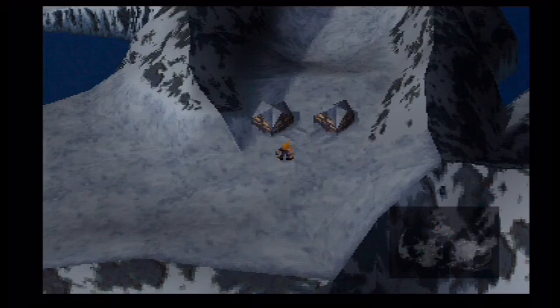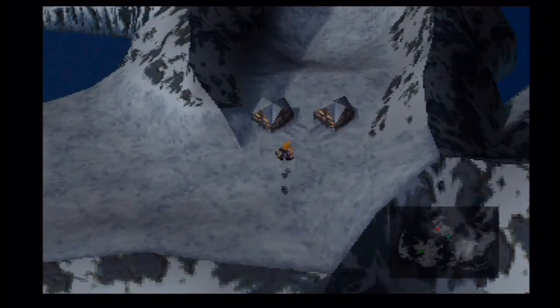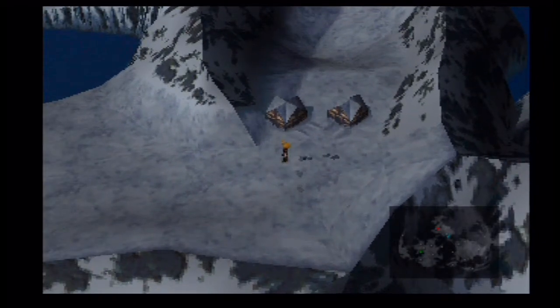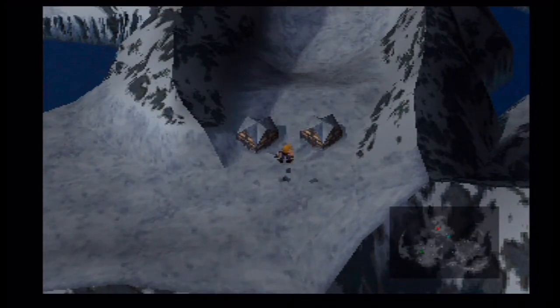Greetings and salutations gamers, this is Wwise85 with episode 63 of Let's Play Final Fantasy 7 with DKS3A. In the last episode, we went through the Coral Valley Cave to get out of there. And now we're on a new continent, the Northern continent, which is a bunch of ice and stuff. And now we're entering this place called the Icicle Inn.